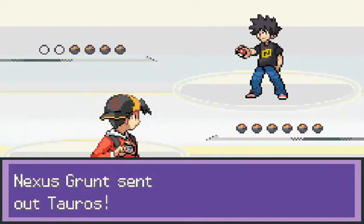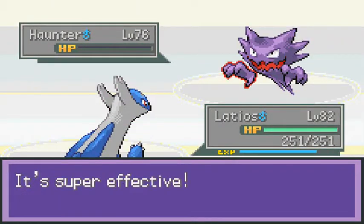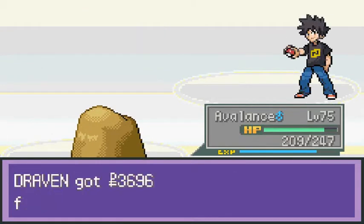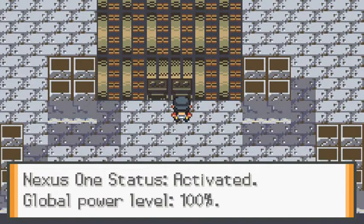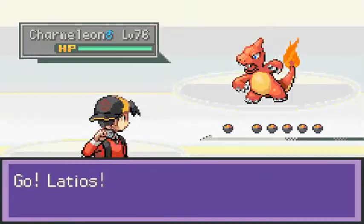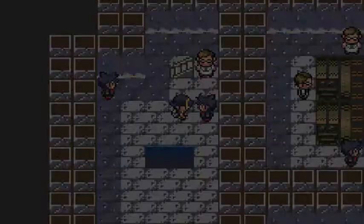They just put so many trainers in here — it's just ridiculous. Maximum effort, and yes this guy is going to sleep. Coming out with a Haunter — easy business right there. Another one — Psychic attack does the trick. Coming out with an Electrode — let's go with Avalanche and Earthquake attack, and that's that. There's a Nexus device: 'One activated, global power 100.' I read that before in the last episode — that's odd. We need to get to that space right there.